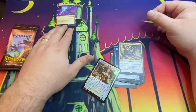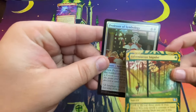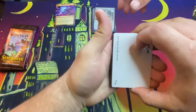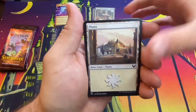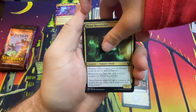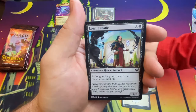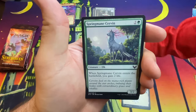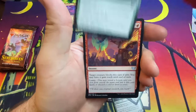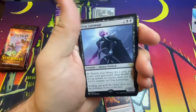Carter's got a Mystical Archive too that he wants to show. Then there's a Professor of Symbology foil. Art card pulled — we got a Planes art card. Introduction to Annihilation, Blood Researcher — I like this card: whenever you gain life, put a +1/+1 counter on it.